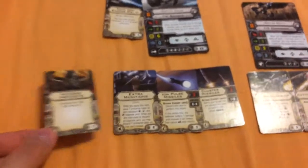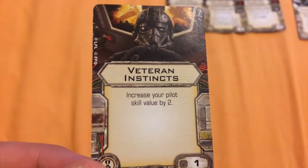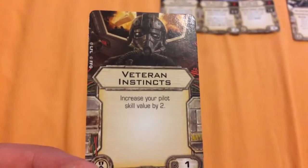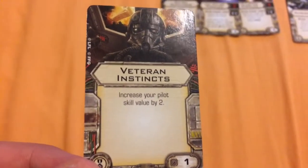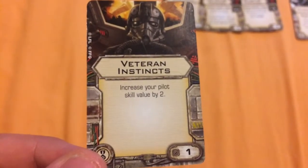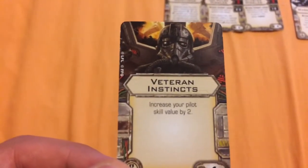For his elite pilot skill, I've chosen Veteran Instincts, which increases his pilot skill by 2. That makes Captain Jonas go from a level 6 pilot to a level 8 pilot — the same pilot skill as Rexler Brath. That means you have a choice of which one attacks first and which one moves first, which can be quite advantageous if you use the card correctly.